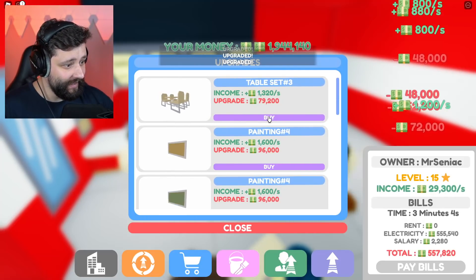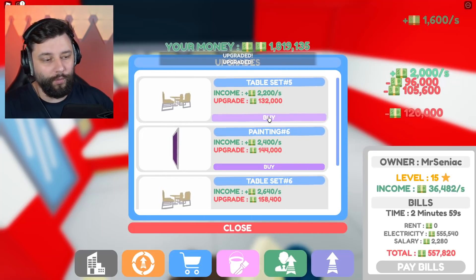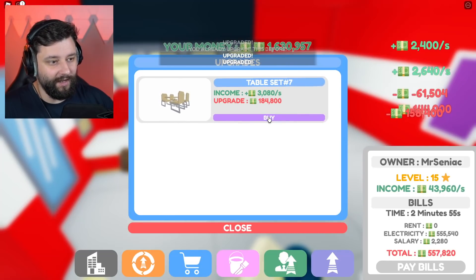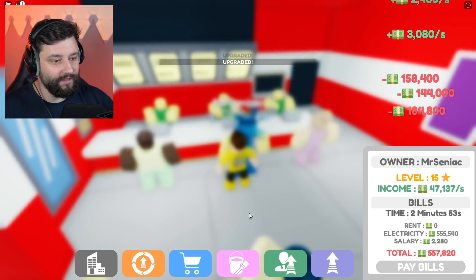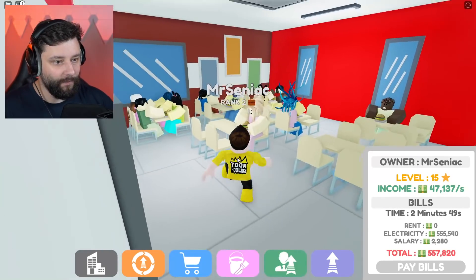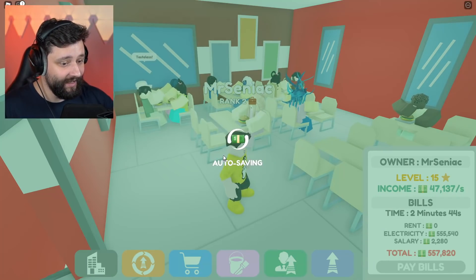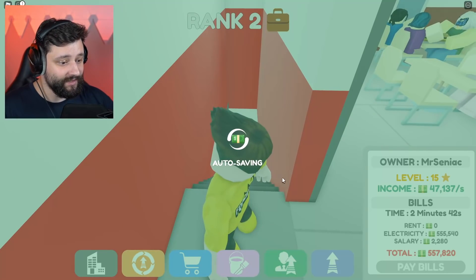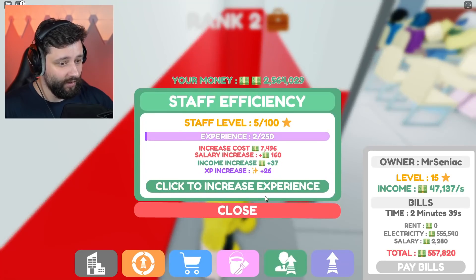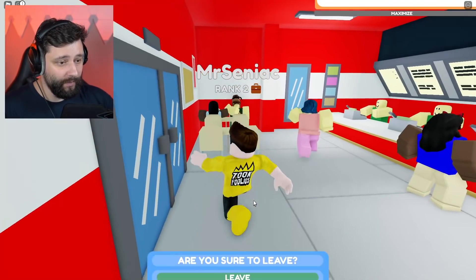There's so much stuff I've got to buy here. There should be like a little button that says 'buy all' because there's quite a lot. The stairs here — you can now go up. We have just purchased so much stuff, it is unreal. Leveling up is pretty simple. Upgrade the staff, the colors — we're pretty much all done there.